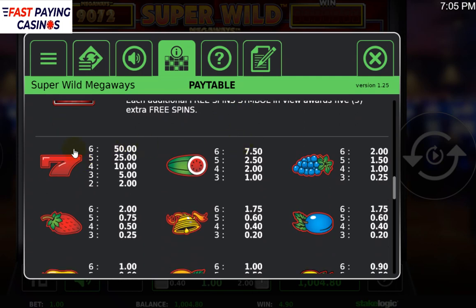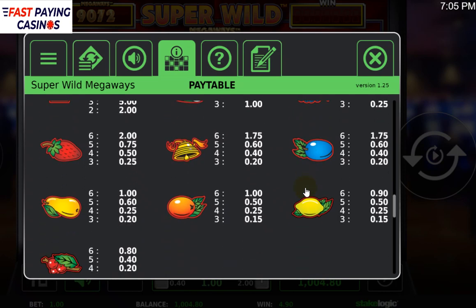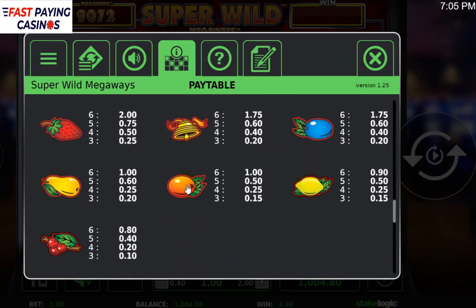The feature pays: the red seven is equivalent to the diamond on Bonanza, the melon at seven and a half is equivalent to the red gem, the strawberry and grapes are equivalent to your blue and green gems at 2x, and your bell and plum are equivalent to ace or king.